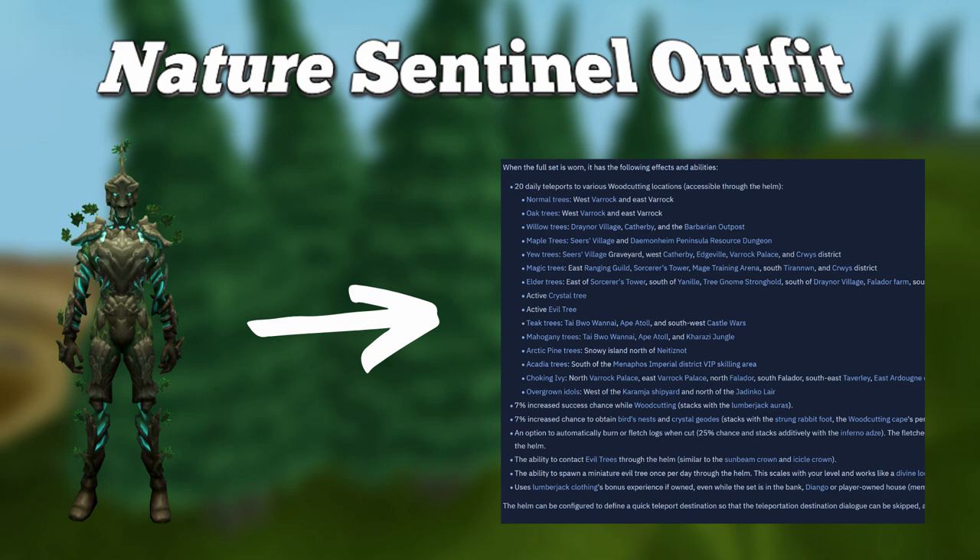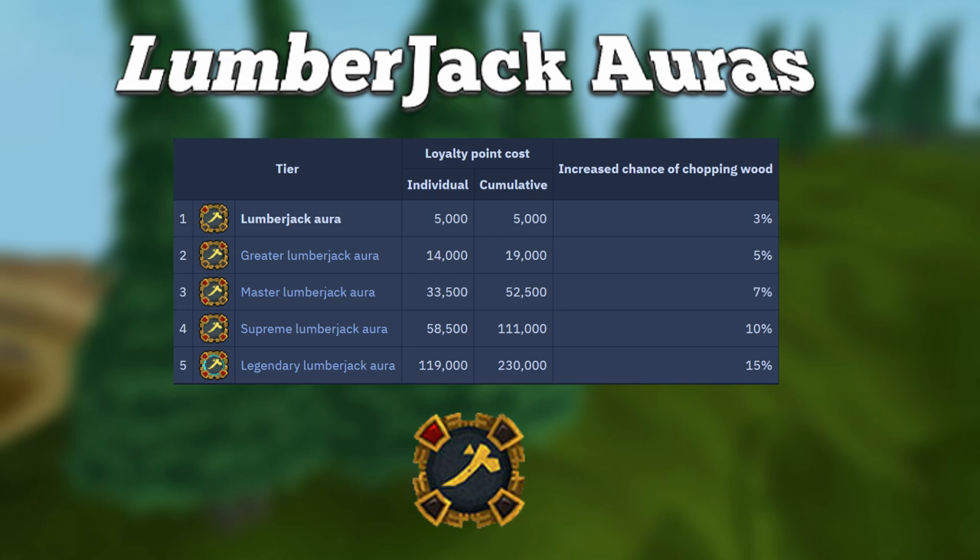Another useful item for woodcutting are the Lumberjack Auras. The normal Lumberjack Aura gives you a 3% increased chance of chopping wood, while the Legendary Lumberjack Aura gives you a 15% increased chance of chopping wood. These are great to use if you have the loyalty points saved up and still need 99 or 120 woodcutting. I would highly recommend using these if you can get your hands on one.